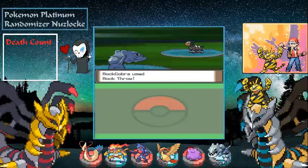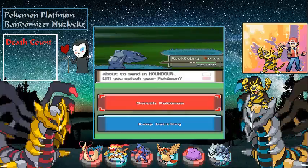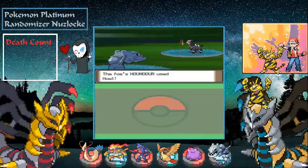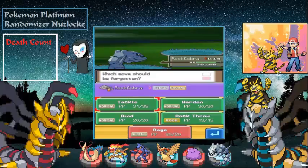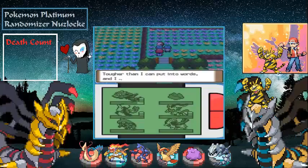I'm going to risk going with Rock Throw again, and it should knock it out like last time. Yep, cool! Steelix is trying to learn Rage — let's have it forget Bide and learn Rage.